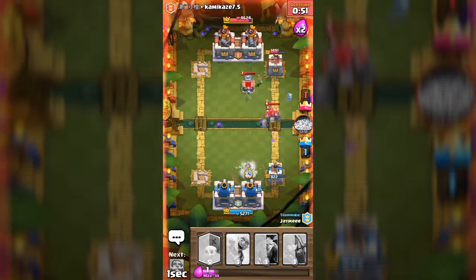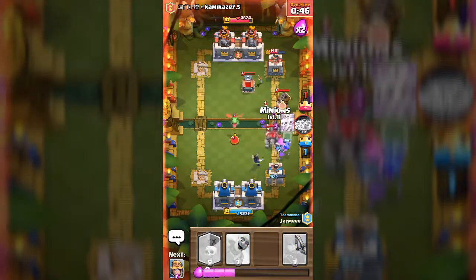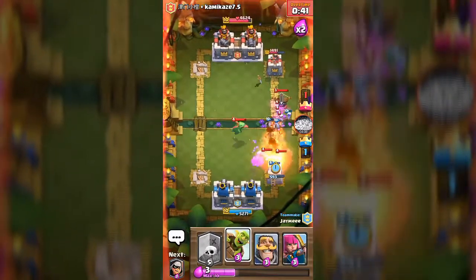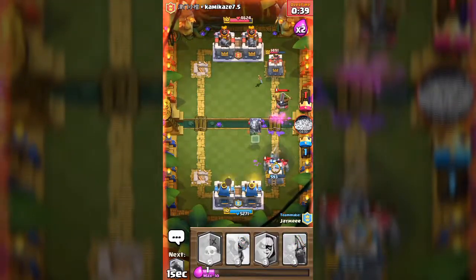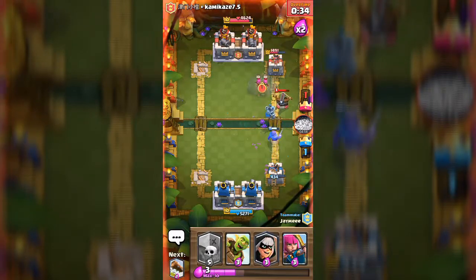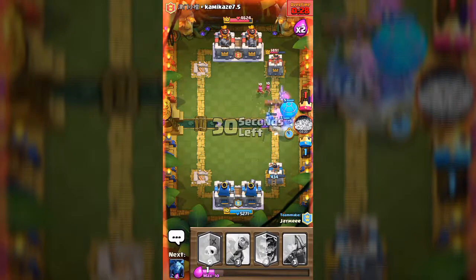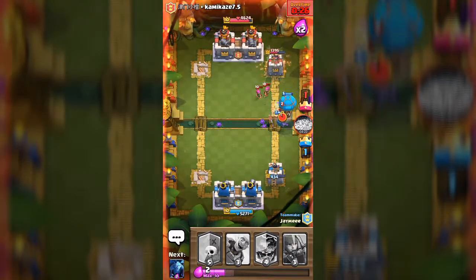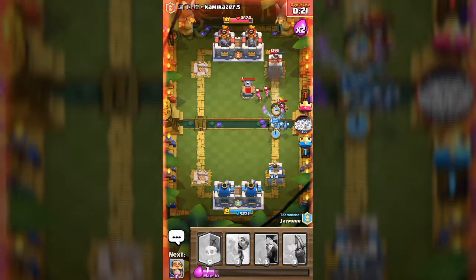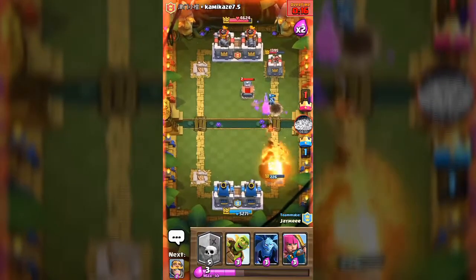Hopefully the electro wizard will help us out. Go minions, do some work! We got a good fireball going on. Is that a mini Pekka? Let's bring in the bandit — no, let's just log that. Oh okay, double electro wizard — nice! They just explode!